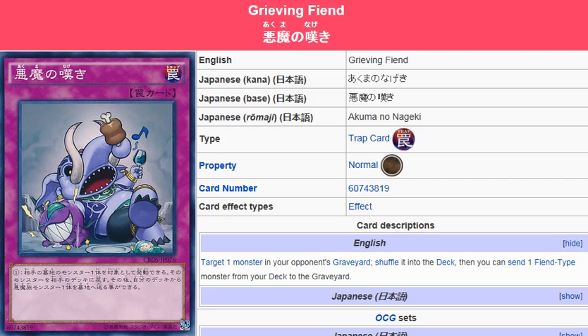Target one monster in your opponent's graveyard. Shuffle it into the deck. Then you can send one Fiend-type monster from your deck to the graveyard.